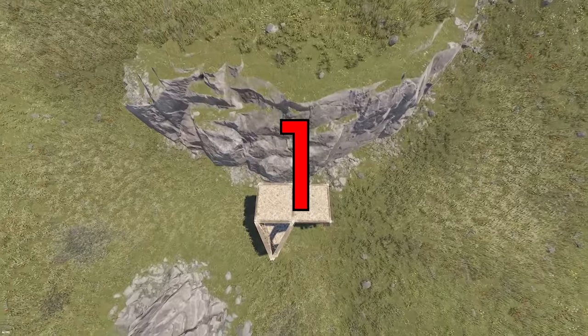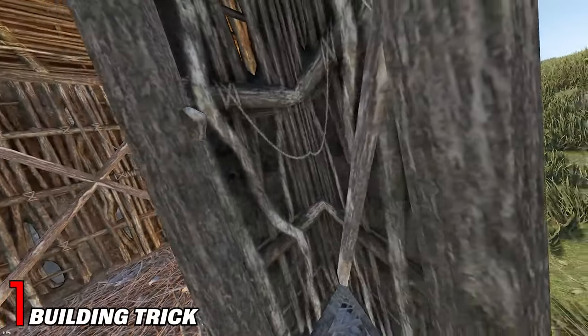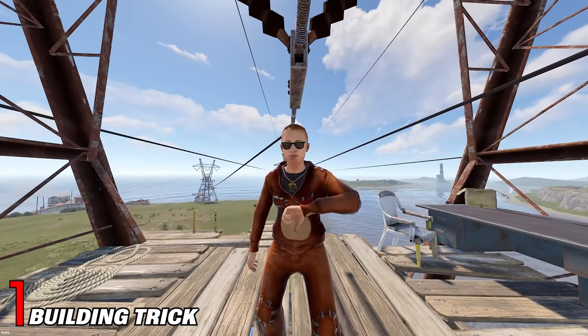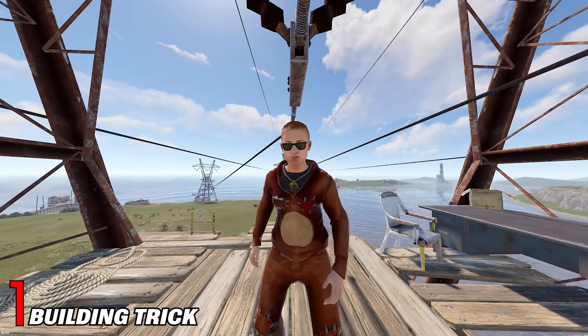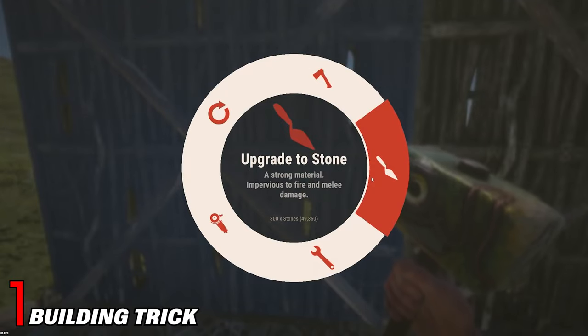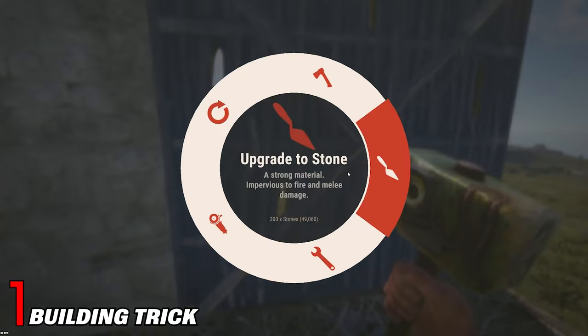Starting off with number 1, I found this new trick for base building that actually is life-changing. Are you bored of getting griefed every time you put down your starter base? But this is going to be less of a problem now. Normally you would upgrade your base by right-clicking with a hammer, then left-clicking on the material you want to upgrade with. But with this trick you can do it like this.